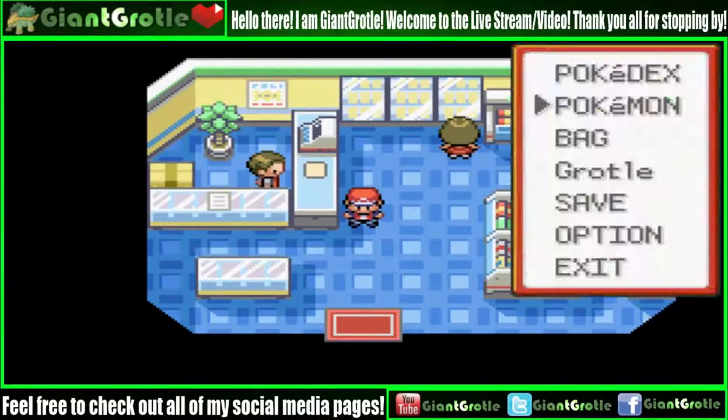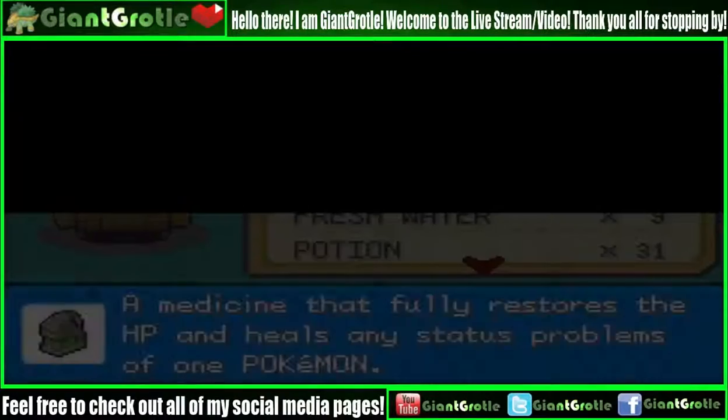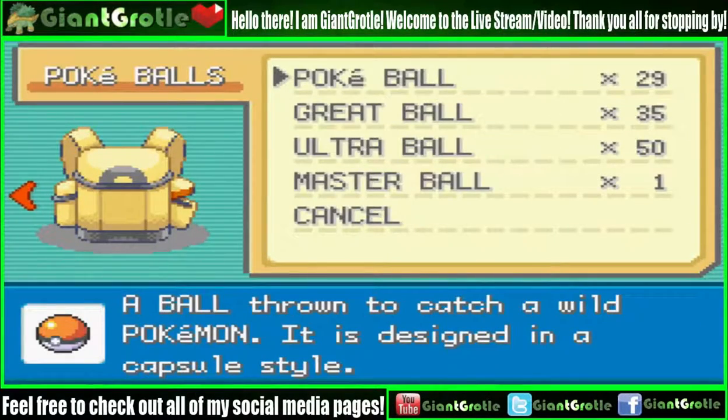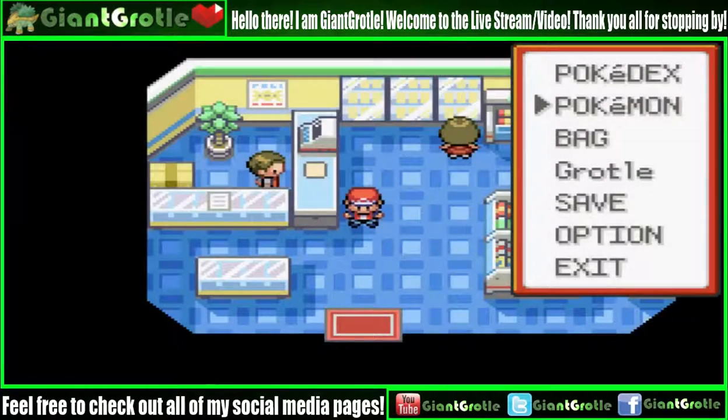How many Poké Balls do we have in general? We're good on healing items, so that's good. We have 29 Poké Balls, 34 Great Balls, 50 Ultra Balls. I won't be using the Master Ball on Mewtwo — I'll be using the Master Ball on Raikou. Just in case you guys weren't aware of that.